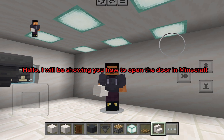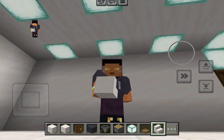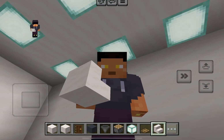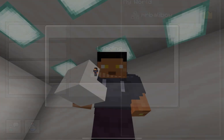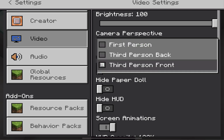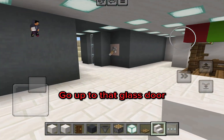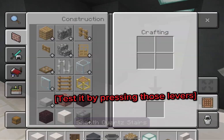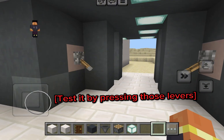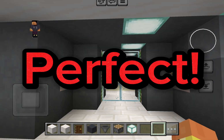Hello, I will be showing you how to open the door in Minecraft the right way. Go up to that glass door. Test it by pressing those levers. Perfect!